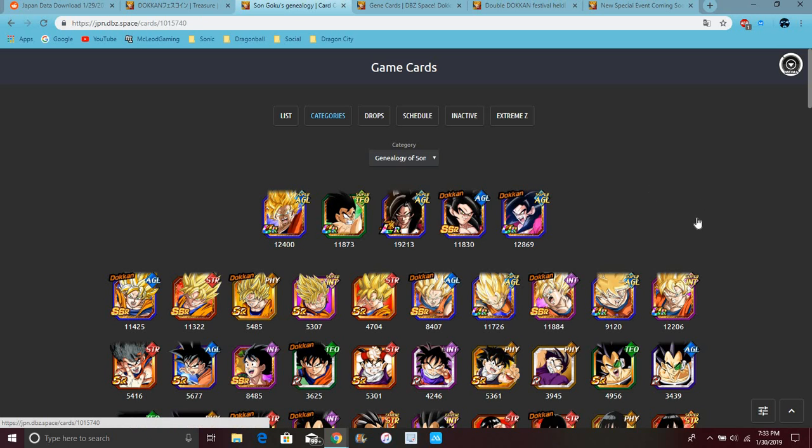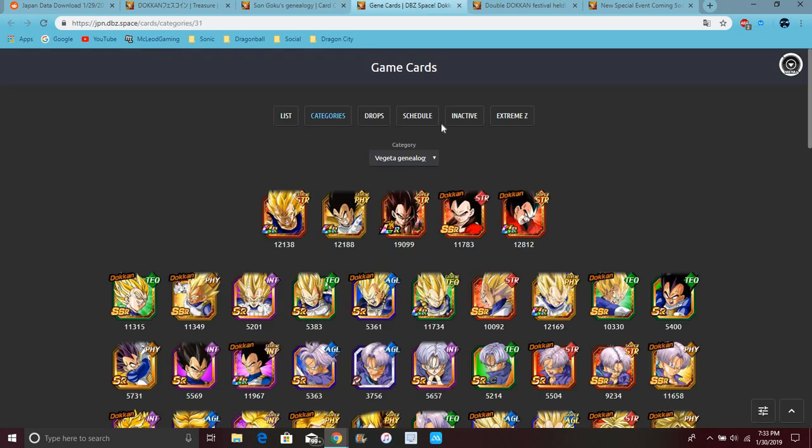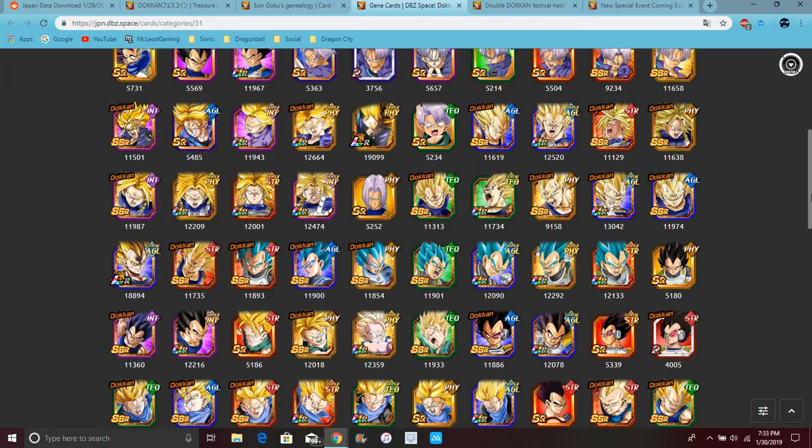LR — yeah, if you want to see the silhouette and stuff you can. There are side units if you don't have them. I have them already, so don't worry. When it comes to global, this is gonna be really good for me. Goku's category is definitely bigger than Vegeta's.